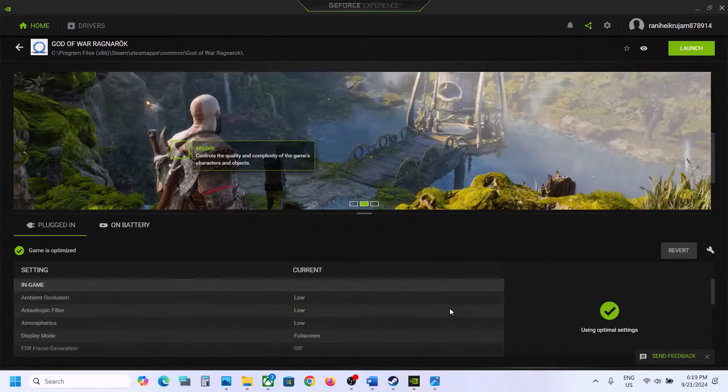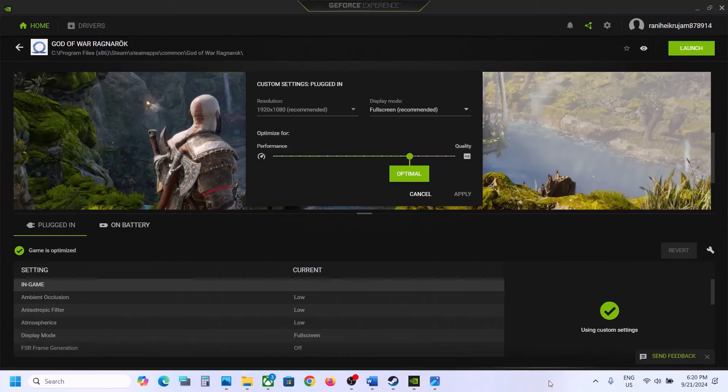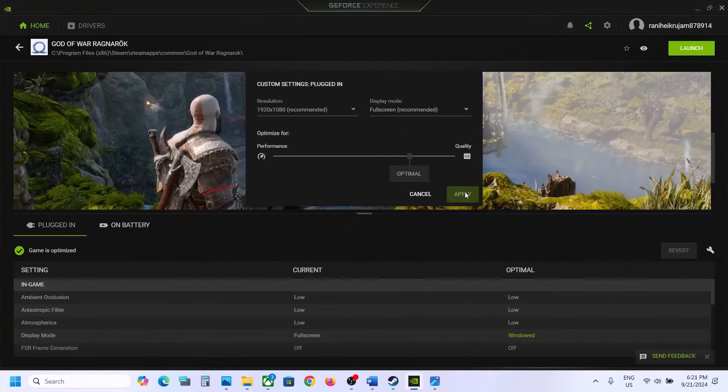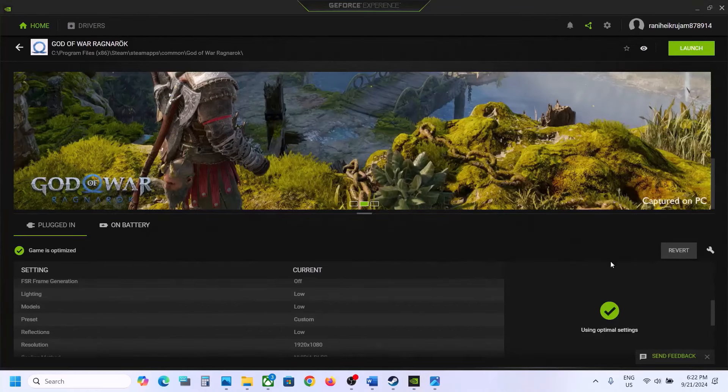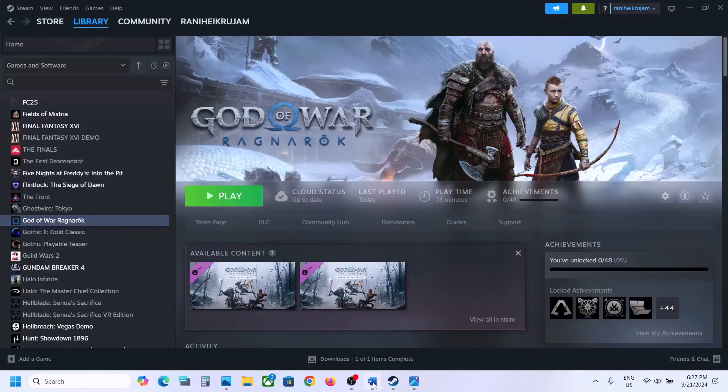You can also click on Custom Settings and switch to Window Mode from there, then hit Apply and try to launch the game. If the game is already optimized and you're still facing the problem, you can revert the optimization by clicking Revert, then launch the game and check.